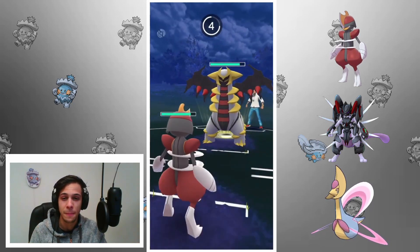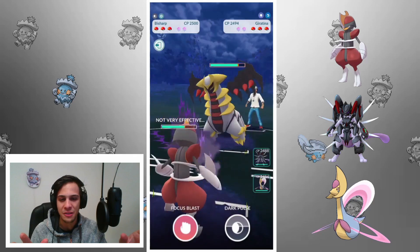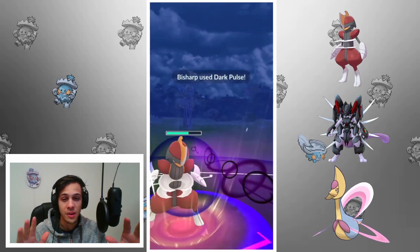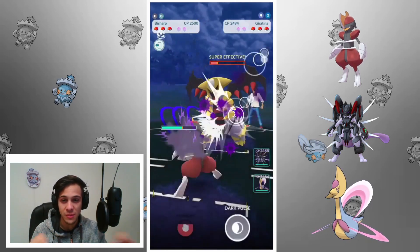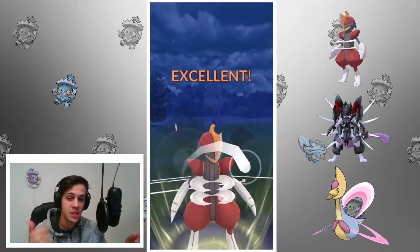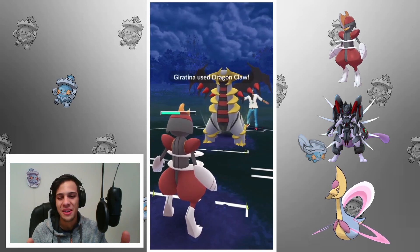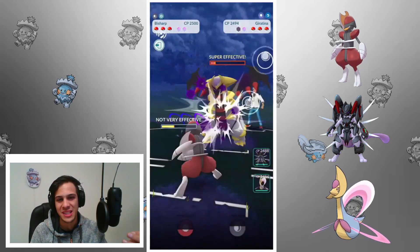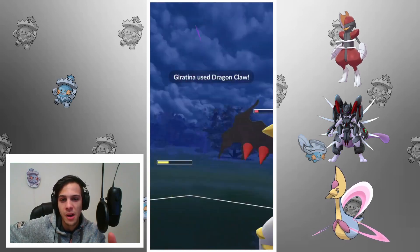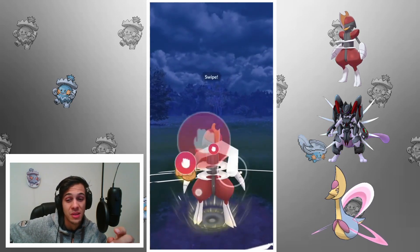Bisharp versus Giratina — this is exactly what we want to see. Bisharp is the ultimate wall to Giratina. I resist all of his moves because of the dark-steel typing: dark resists ghost, and steel resists dragon and potentially rock if he has Ancient Power. Even though the moves are resisted, the Dragon Claw still does too much. I'm going to shield here because I want to farm down, and I'm afraid if I take that Dragon Claw I wouldn't be able to.